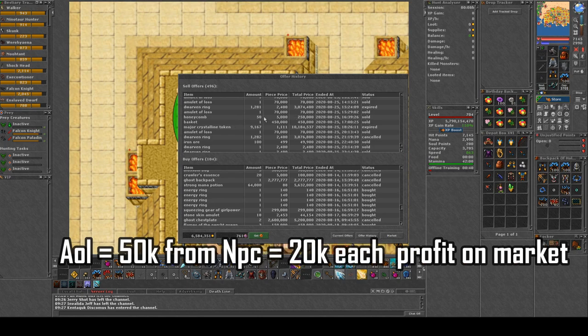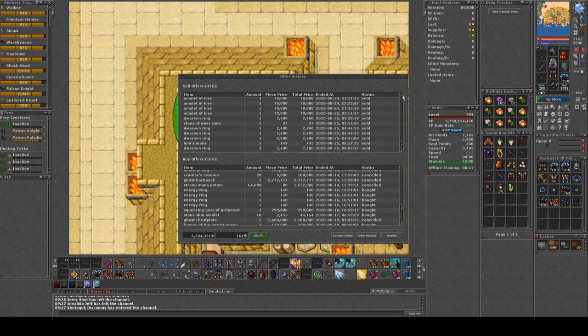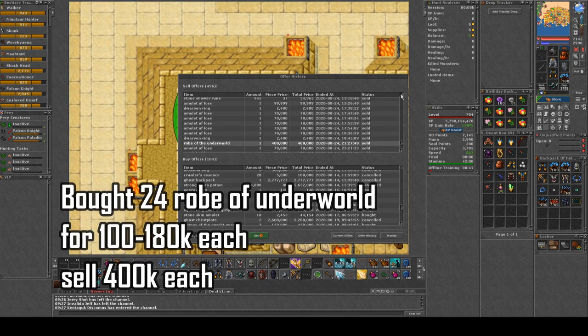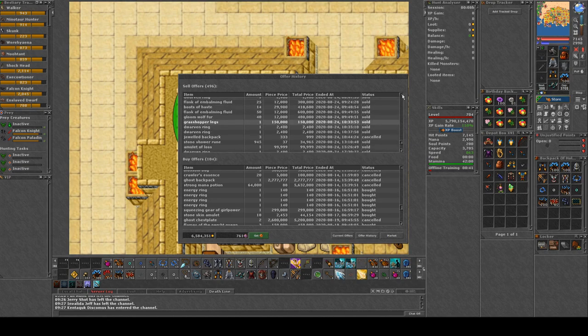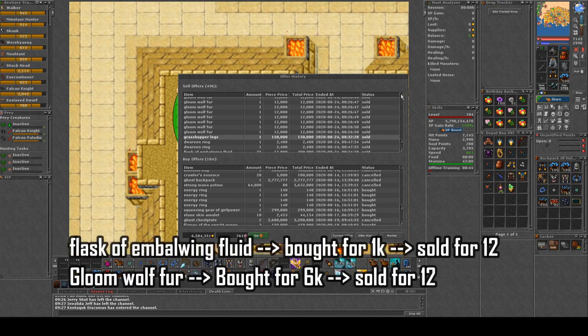I also sold 50 hunting comps for 5k each — the makers need those to move to sacred ground blessing quickly. I'm selling amulet of loss again, and robe of the underworld for 400k, which is a really high overprice considering I bought them for 130k each. Grasshopper legs sold for 150k, and we're selling the flask of boiling fluid for 12k each, and gloom wolfjure for 12k each — which we bought for 6k.